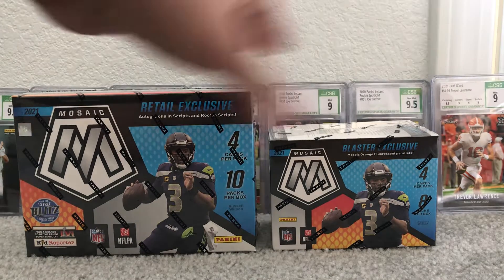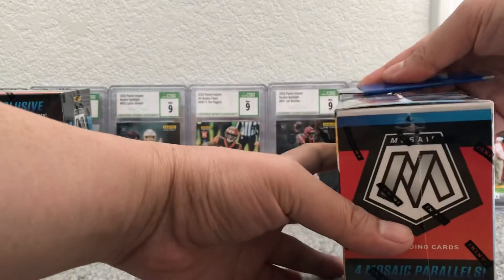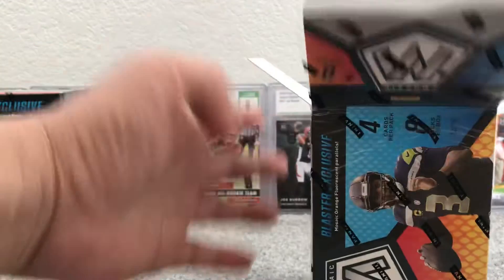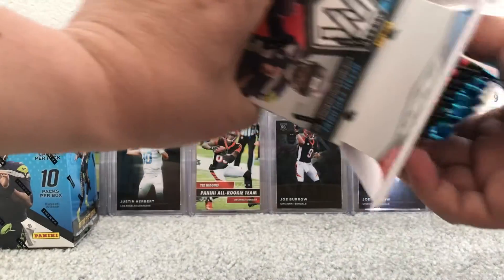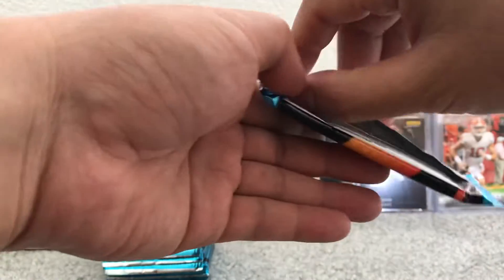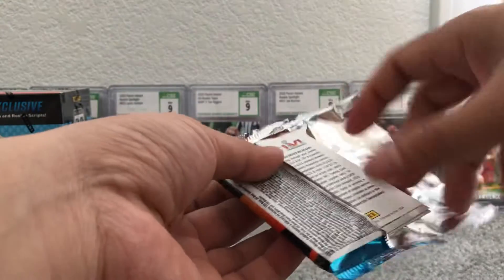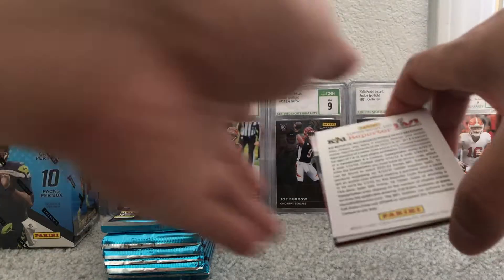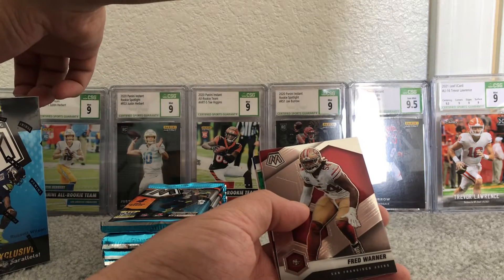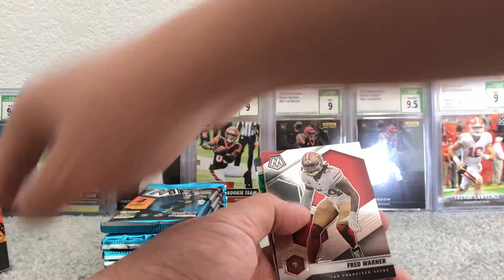So let's start with the blaster box. These were all purchased on Target.com. We'll see which one is the better deal. This one you get more cards, but I believe you get less prism. The mega you get more prism. They both can get some Genesis. The difference is you get three silver mosaic.